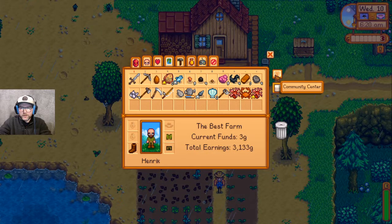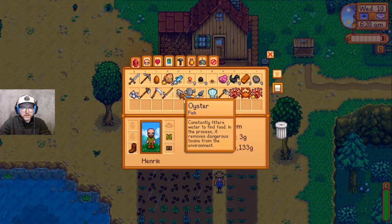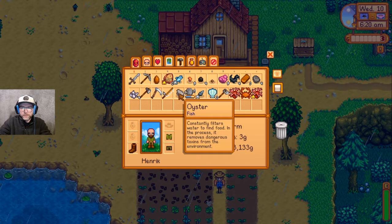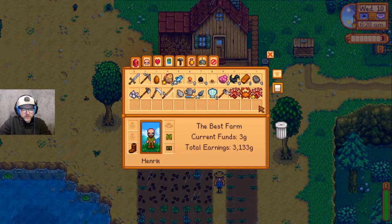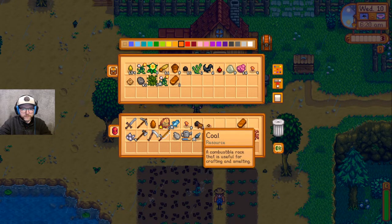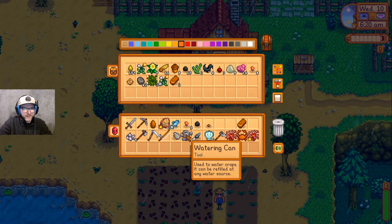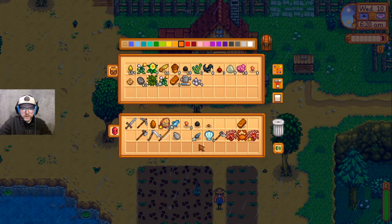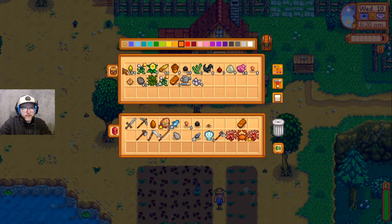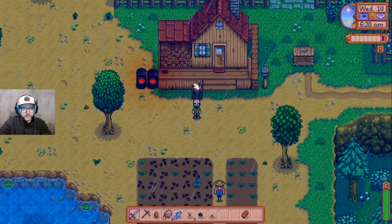Okay, so the crab is going to the community center — that's going to be donated. The mussel I can sell. The oyster — community center. The bat wings, I'm eventually going to run to the community center, I'm going to drop one of those off. Don't need those. Watering can, don't need that today. Fishing pole, may use that today. Going to sell that, sell that, sell, donate, sell.